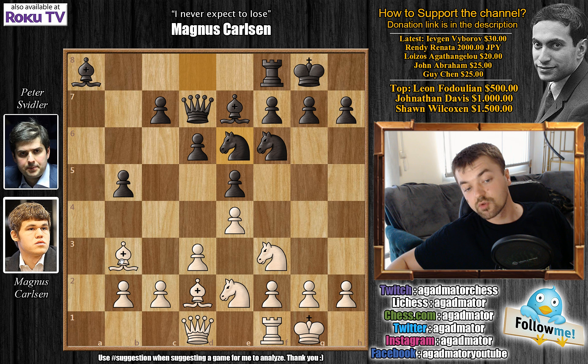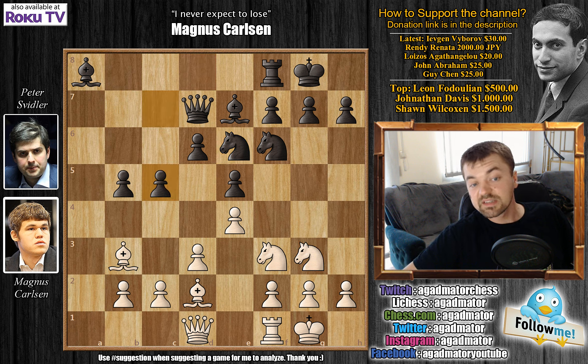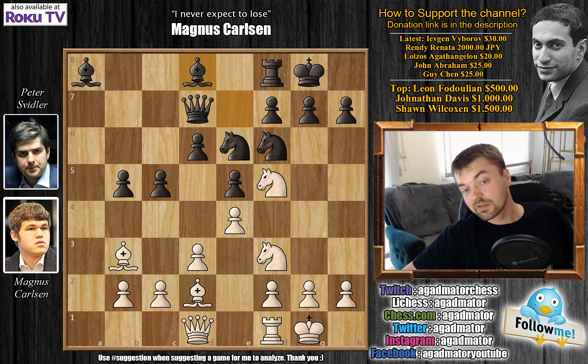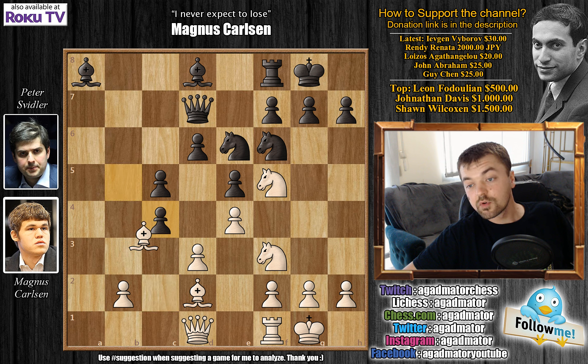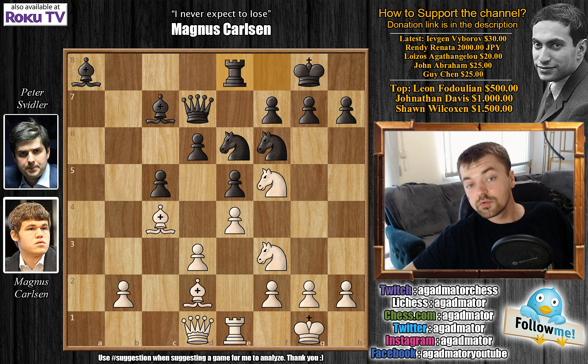If white wants to get rid of this strong knight, he will have to give up the bishop pair. So knight to g3, c5 now, expanding as expected. Knight comes to f5, we have bishop to d8 — not allowing the knight to capture the bishop — and now c4. B captures on c4, bishop captures on c4, and bishop to c7 now. We have rook to e1, rook to e8, and queen to c1 now.